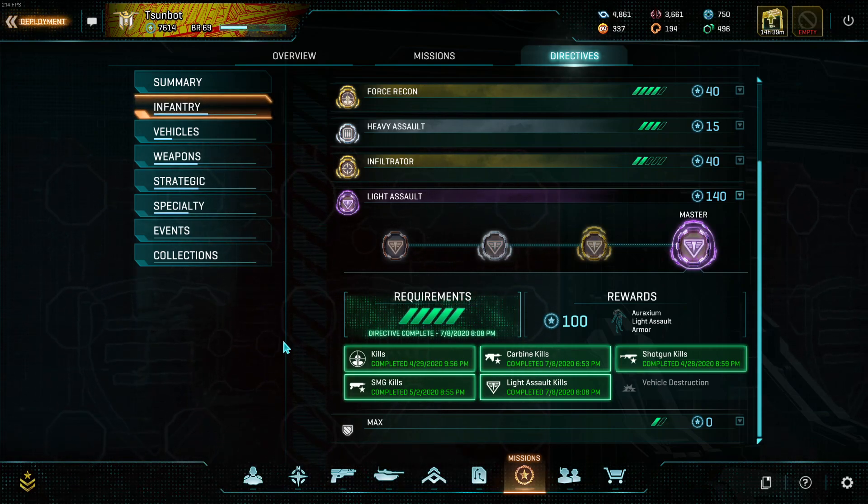However, if you're used to using C4, you might get a lot more vehicle kills. Once you get your other four out of the way, look and see what you're closer on and what you'd prefer to do. Light assault kills are very easy because they'll just come with playing the game naturally - you'll probably rack up quite a lot doing your other stuff. Vehicle destruction you have to go a little more out of your way for, but if you already play light assault as a very anti-vehicle class, or you're working on deployed sunderer kills or want to Auraxium a C4 brick, vehicle destruction might be the easier option.